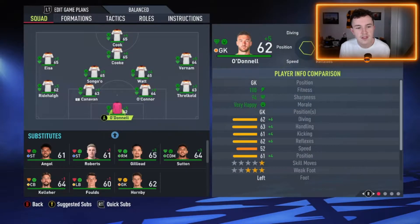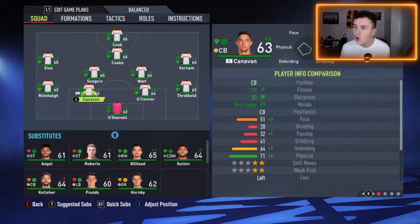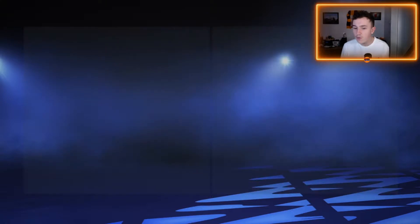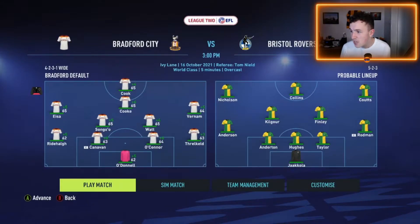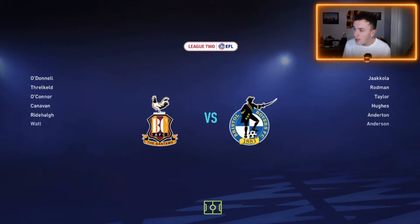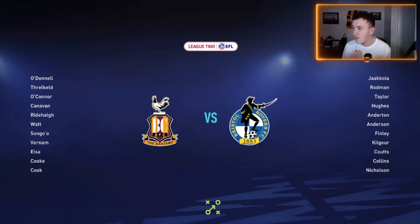Here's the team I'm going to be using for this match against Bristol Rovers. We've got O'Donnell in goal, a back four of Threlkeld, O'Connor, Canavan and Ridehouch. Songo and the two holding midfielders: Vernum on the right, Issa on the left and Callum Cook in behind Andy Cook. We've gone with what is on paper our full strength side. Bristol Rovers are going with their 5-2-3. This game finished 2-2 in real life, they got a last minute equaliser. They've got some very good players: Collins, Cootes, Kilger - some experienced players in there, like Rodman.